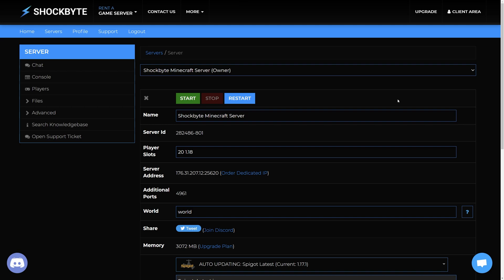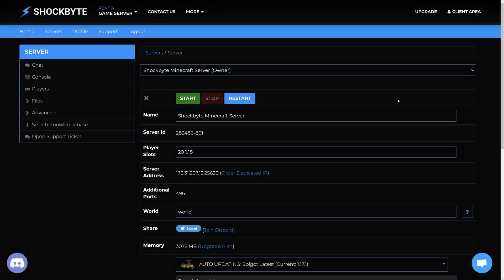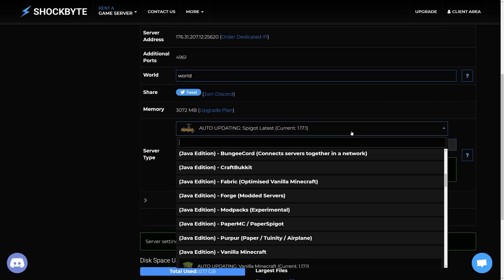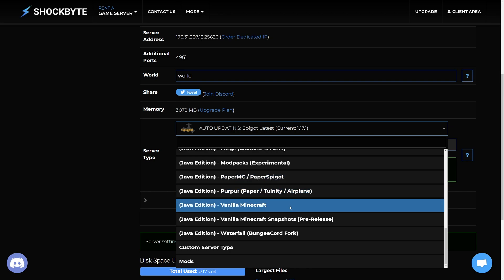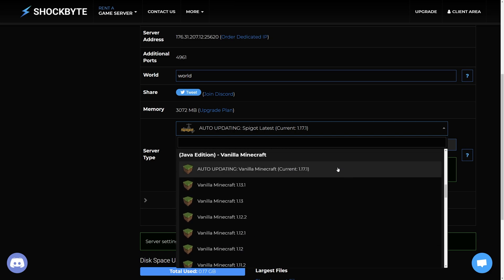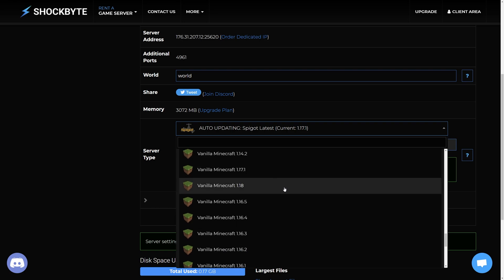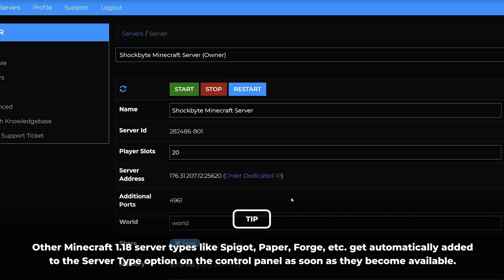Now for the exciting part — to update your server, head to the server control panel and make sure that the server is stopped. Then look for the server type option on the server's control panel homepage. This is where you select the type and version your server will use. Click on the drop-down menu and select the Minecraft 1.18 server type that you wish to use. I'll be using the vanilla Minecraft 1.18 for Java edition for this tutorial. With Shockbyte, you also have the option to select the auto-updating vanilla Minecraft option if you want your server to automatically update to newer versions of Minecraft 1.18 when they come out.